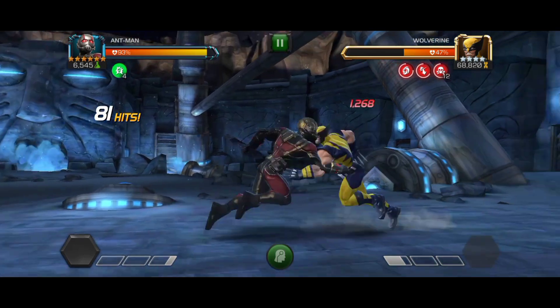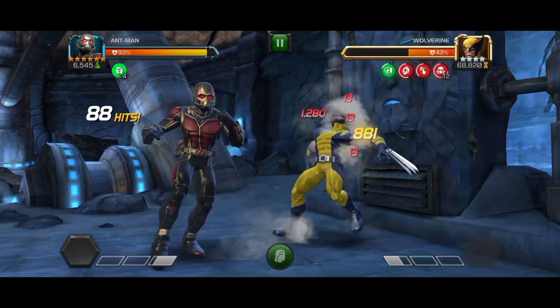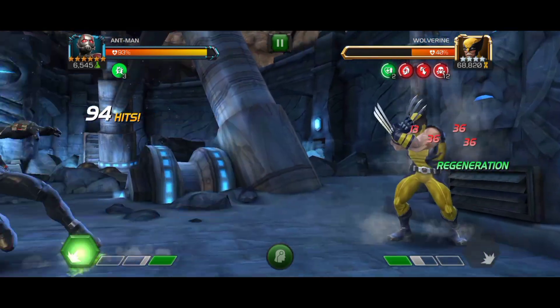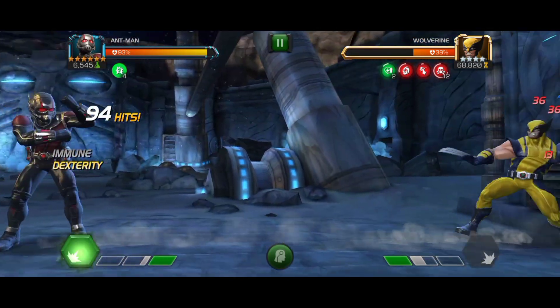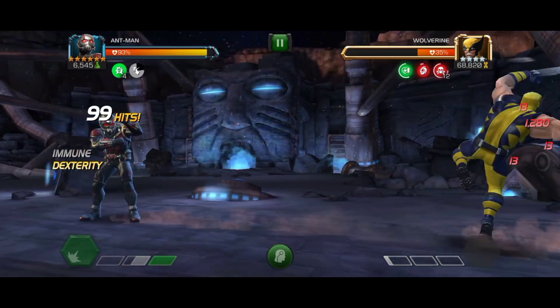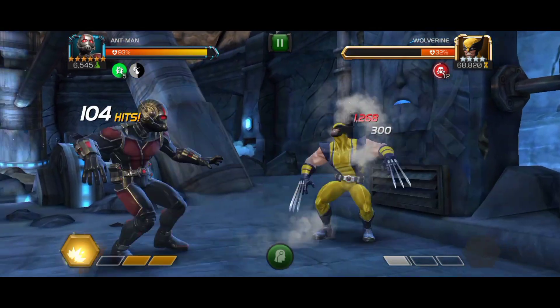You can see that I'm continuously refreshing the fatigue debuffs until I reach my Special 2, and then I threw my Special 2. After throwing the Special 2, you can see the poisons are dealing a very good amount of damage. Keep in mind my Ant-Man is only Rank 1 Level 7, and even at that rank he is doing a good constant source of damage.